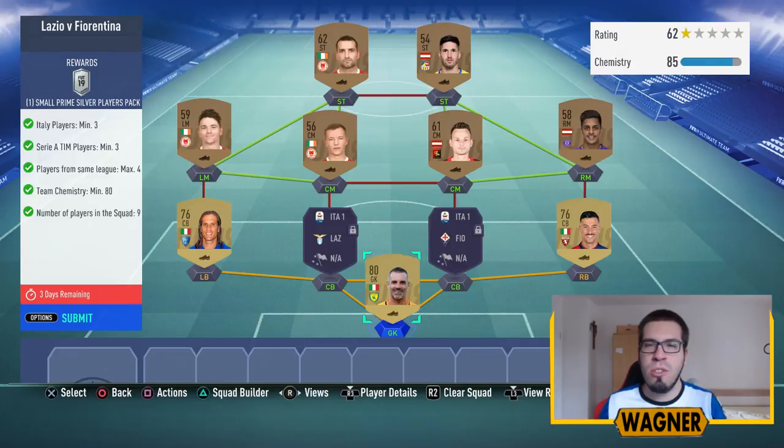Let's have a look at challenge number one, which is called Lazio vs Fiorentina. What I made for this challenge is already 2,600 coins cheaper than on Thursday, so it only costs me 2,500 coins. I got all the bronze players for 150 coins and then I got all the gold players for 500 coins.